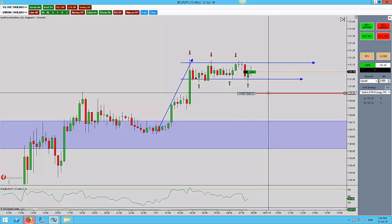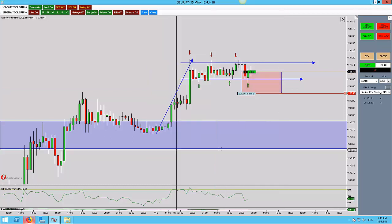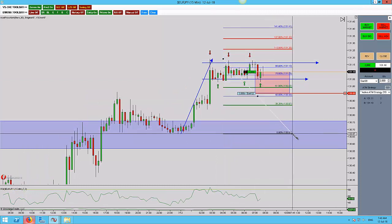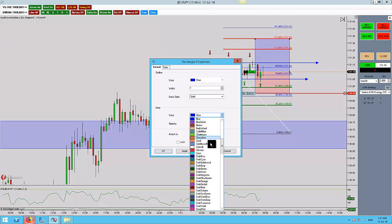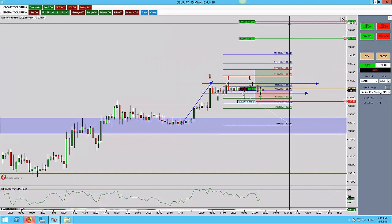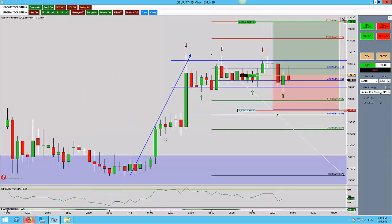We have a nice 131 even handle number just there. I want to be five pips underneath that, so this is my risk. For targets, there wasn't an ideal structure zone that I liked, but the 127 fell short of everything, so 127 is my default when there isn't a structure level I can definitively say price will go to or turn at. So there's the risk and there's the reward.